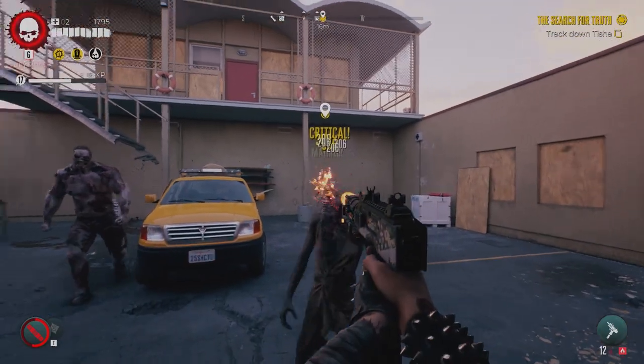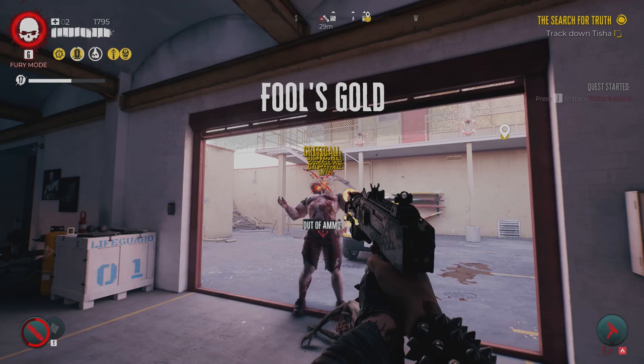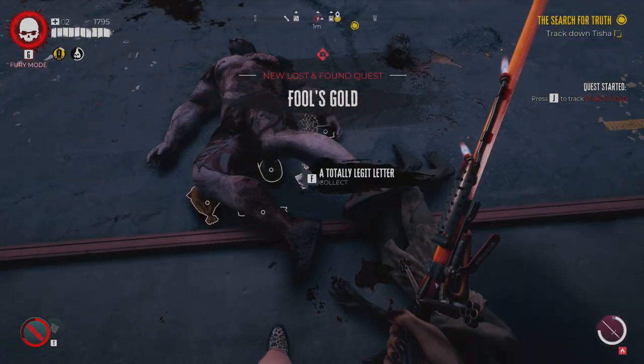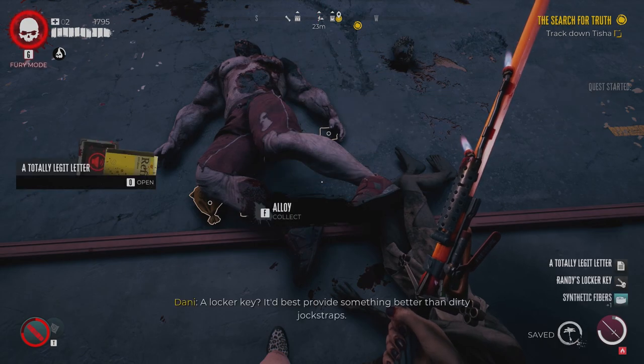To get this weapon, you will need to do the Lost and Found quest, Fool's Gold. Fool's Gold can be done once you have finished the main quest in Santa Monica or the pier.